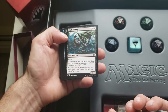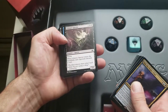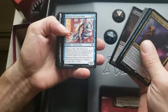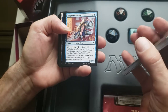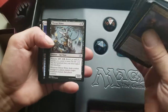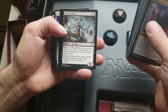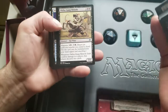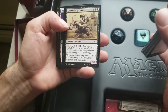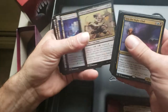Liliana's Specter — a 2/1 flyer, when it enters the battlefield each opponent discards a card. Ninja of the Deep Hours — another 2/2 Ninjutsu, when it deals combat damage to a player you may draw a card. Throat Slitter — a 2/2 Ninjutsu, whenever Throat Slitter deals combat damage to a player, destroy target non-black creature that player controls. Okiba-Gang Shinobi — a 3/2 Ninjutsu, whenever he deals combat damage to a player, that player discards two cards.